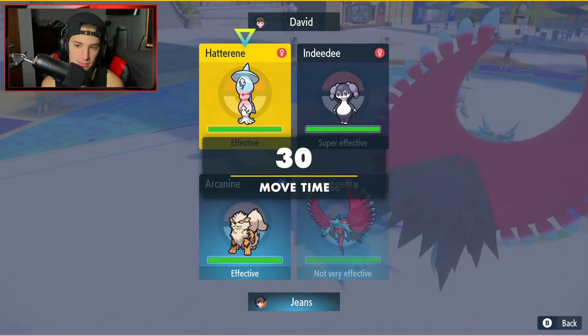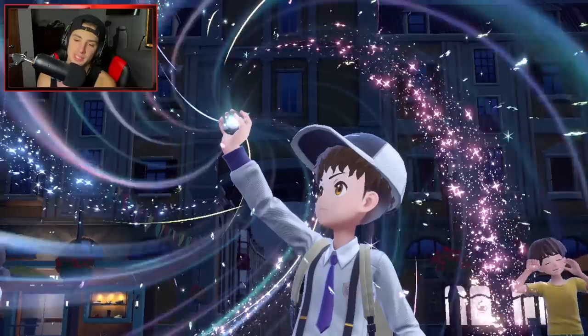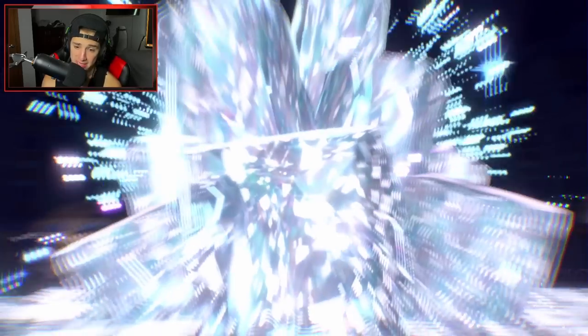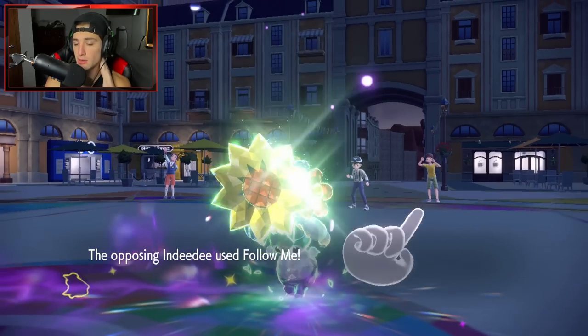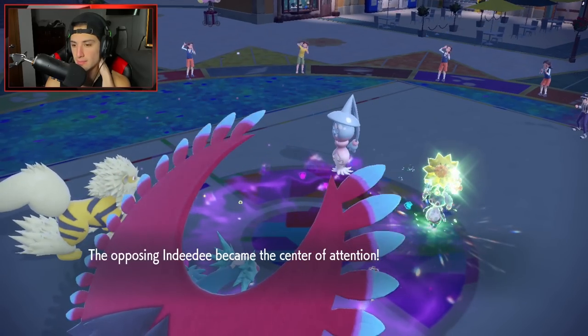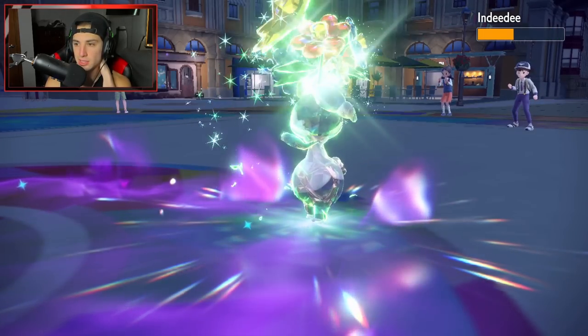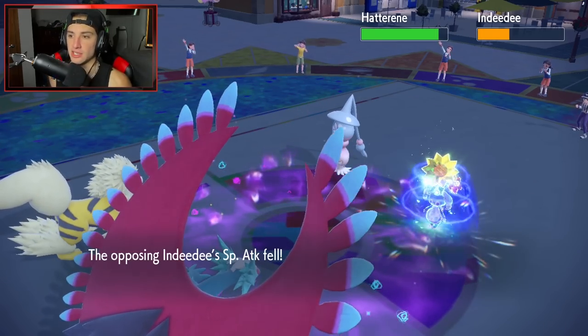I'm going to take out Indeedee. We're going to see a Terastalization — Indeedee Terastalizes into Grass! Smart play. So Indeedee gets the Tera and I think it's the one popping Trick Room. It's going to use Follow Me to soak my Dark-type attacks. Throat Chop chips up some nice damage. I'm going to bounce out here and get that special attack Snarl drop. I could Terastalize this turn — I kind of want to, I kind of don't.